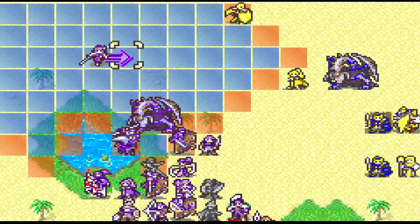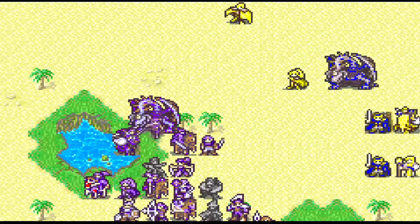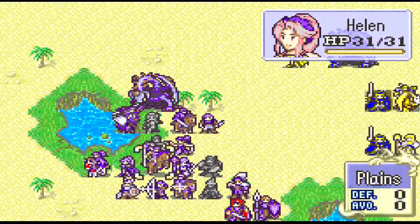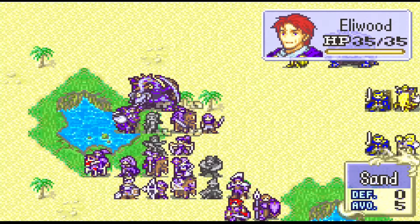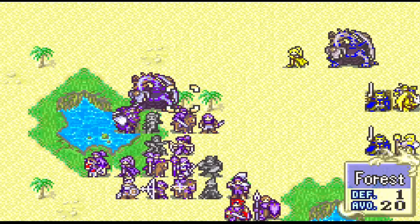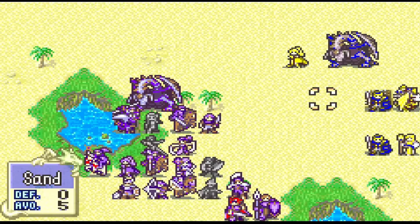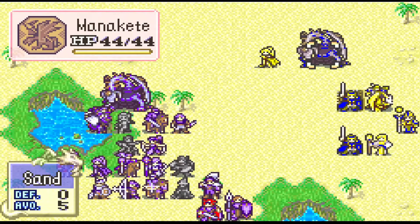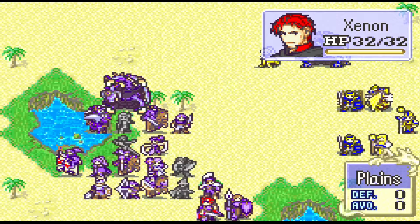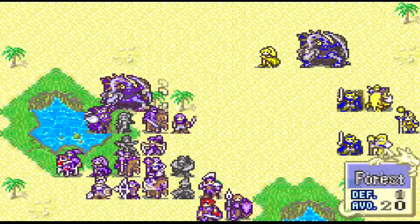Flame Body and one other one make eggs hatch twice as fast. Drew, it's hard to tell which one is Zenon and which one's my enemy — they're pretty similar, at a glance. This one's gray and blue, and this one's just purple.